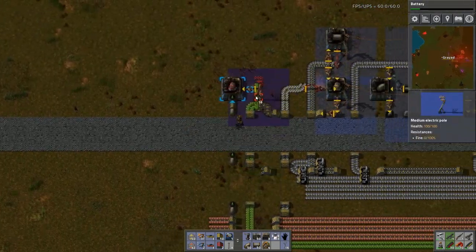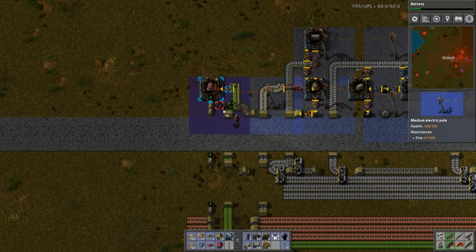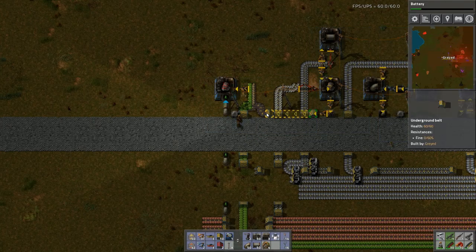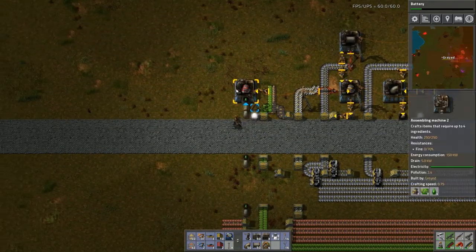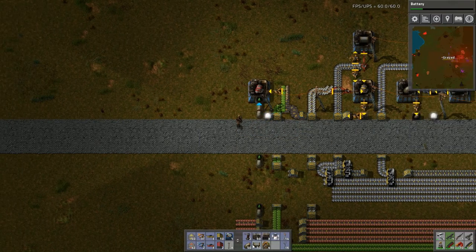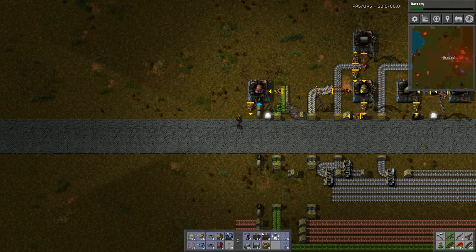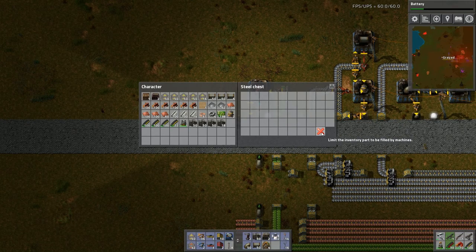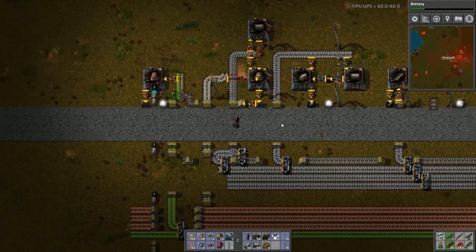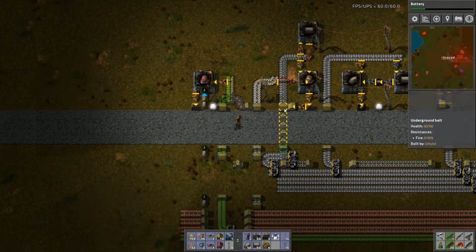Let's get this powered up and get some light out here because it's getting kind of dark. There we go - I am now making my electric engines. I want these output for the time being into a chest, which I'm going to limit to just one. So those are running, these are running, everything is glorious.